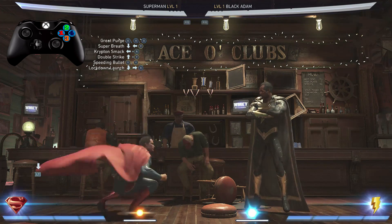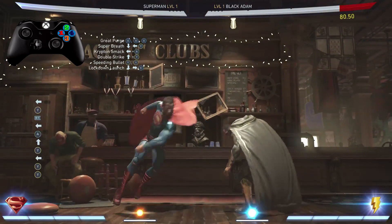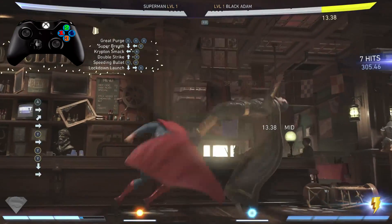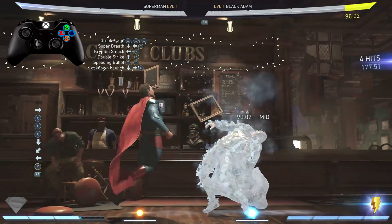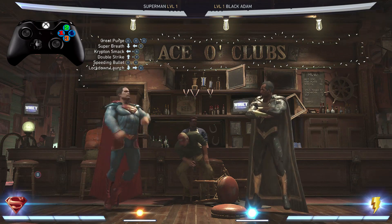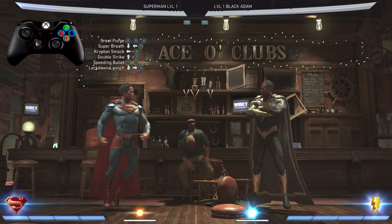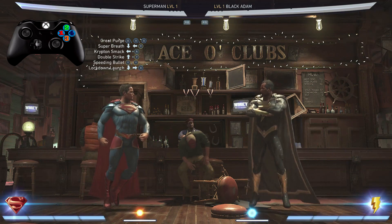Now let's go all the way from the beginning — from the Great Purge to the Super Breath to the Krypton Smack to the double strike to the Speeding Bullet, and we're gonna end it off with the Lockdown Lunge. Let's do this, just like that baby. We're also gonna look at this one more time with the trait activated. And there it is people! My name is Darius B — if you enjoyed this combo tutorial don't forget to comment, like and subscribe. I got plenty more coming, thanks for watching.